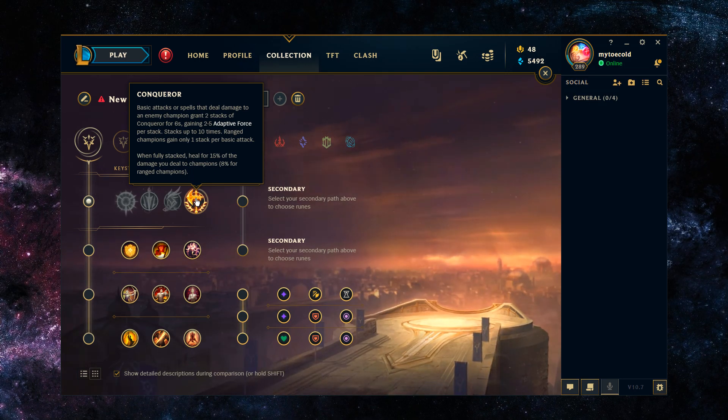You E, that's 2 stacks; you W, that's 4; you Q, that's 6; you Auto, that's 2 more — and then just one more Auto or the second part of the Q is going to be fully proccing Conquer. And you don't even need it fully procced to be benefitting from it through the AP ratio gains.